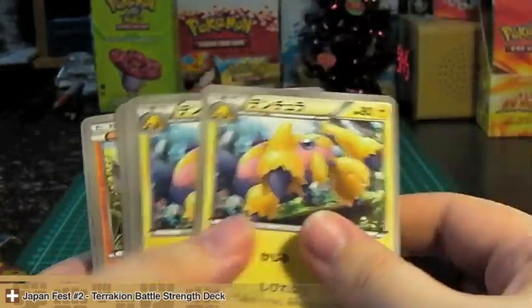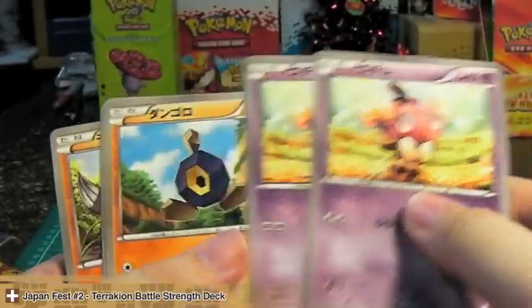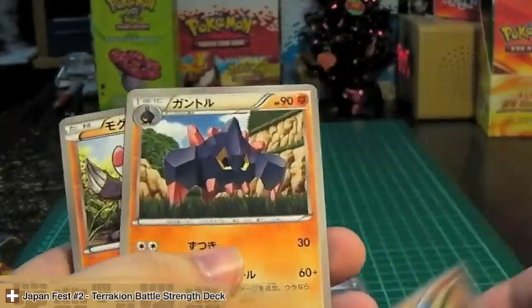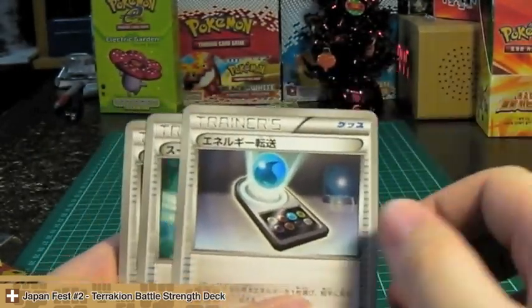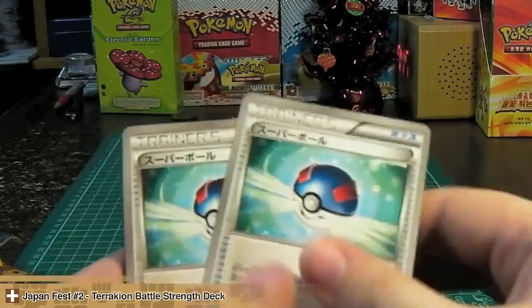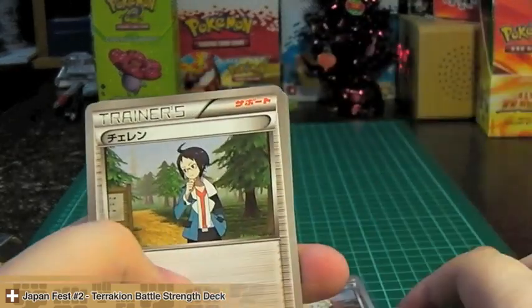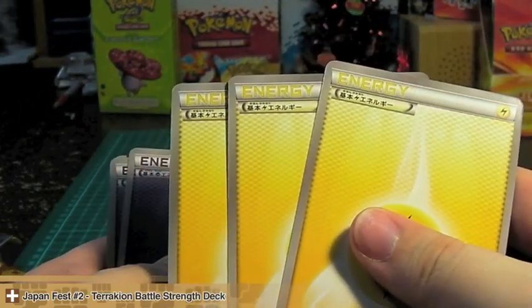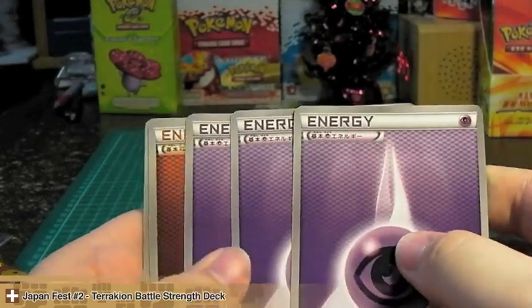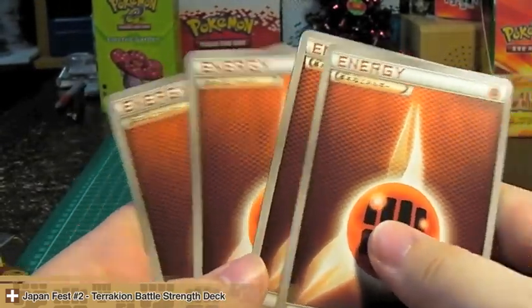We have two Joltik, two Galvantula, one Sigilyph, two Gothita, two Roggenrola, one Boldore, two Drillbur, one Energy Search, two Great Ball, two Pokémon Search, one Catcher, two Cheren. And we have three Lightning Energy, three Psychic Energy, and four Fighting Energy.